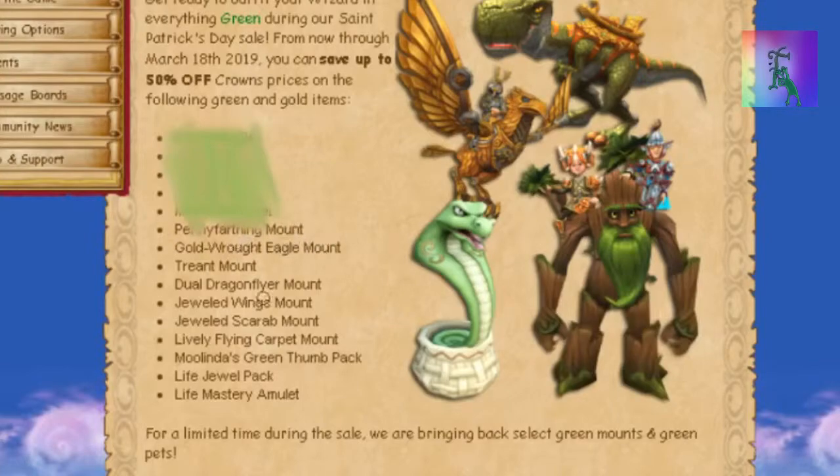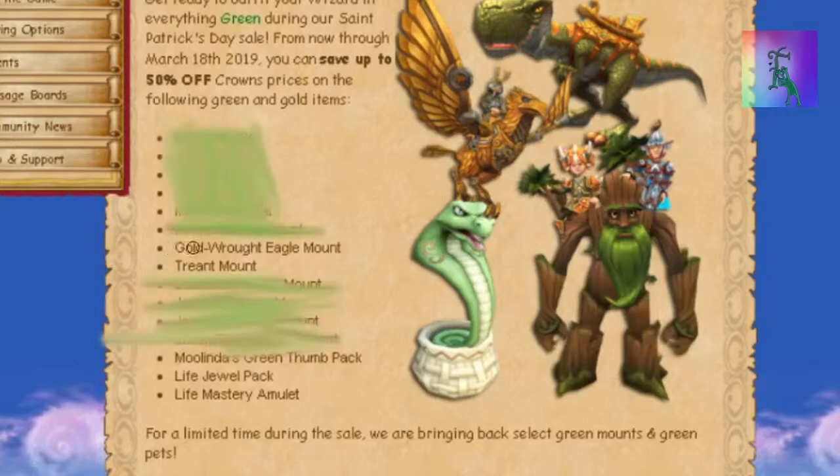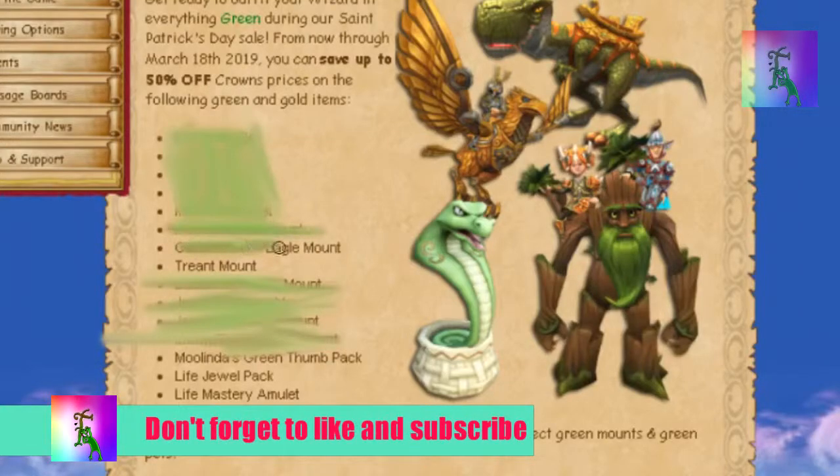Then we got mounts. The only exception I can see here would be the Trent mount, but if you really want a two-person mount, just fish a chariot from the Acropolis. It's much easier that way, plus you save a whole lot of crowns.